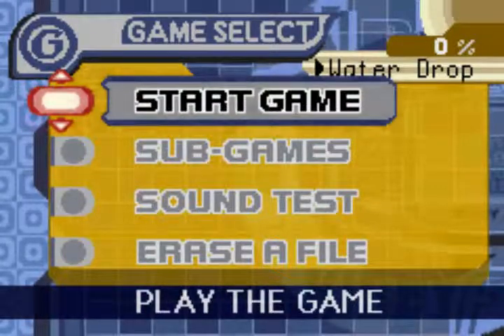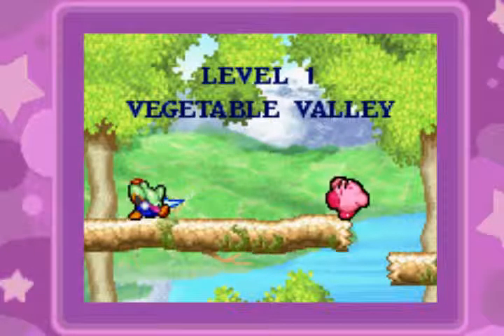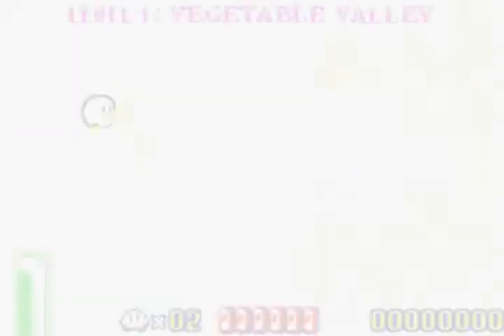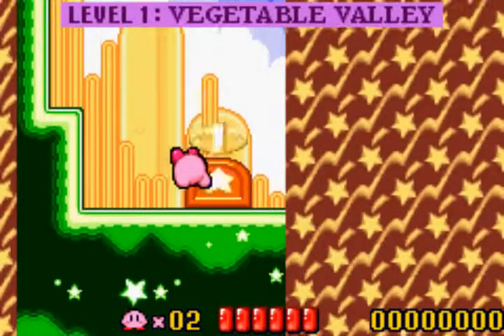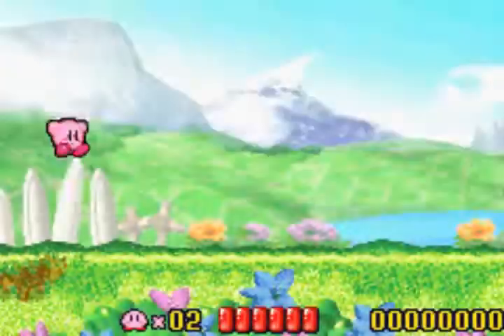Stuff happened, but whatever. Anyway, let's get on with this! World 1 is Vegetable Valley, which has nothing to do with vegetables at all. It's just a thing that Kirby likes to do — name things after food.